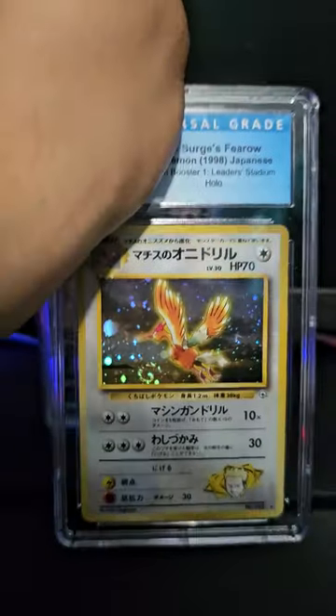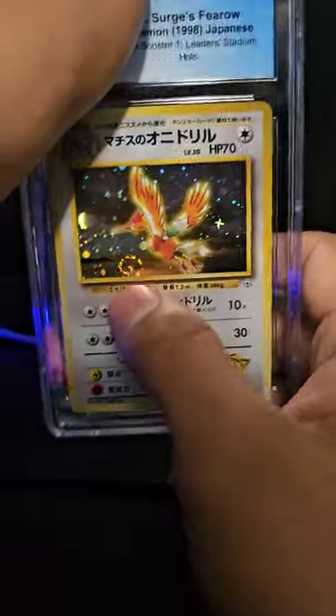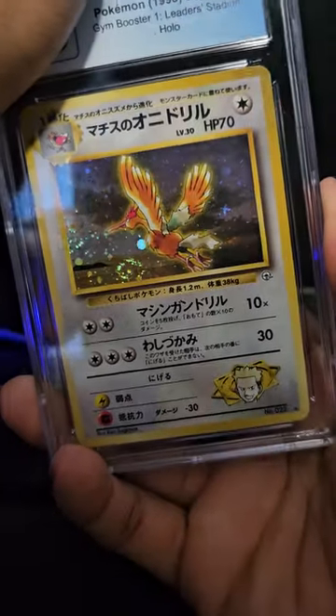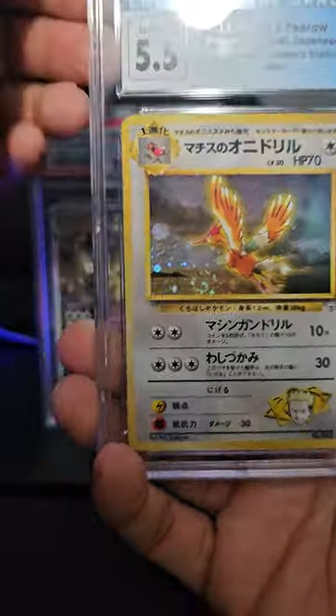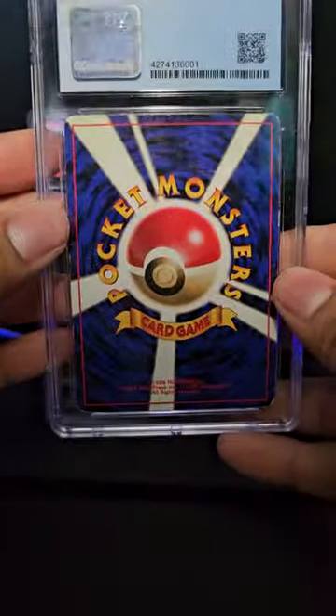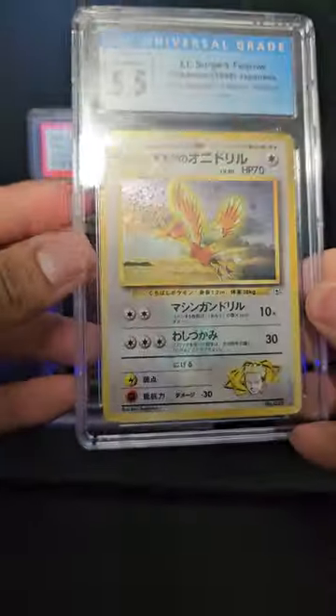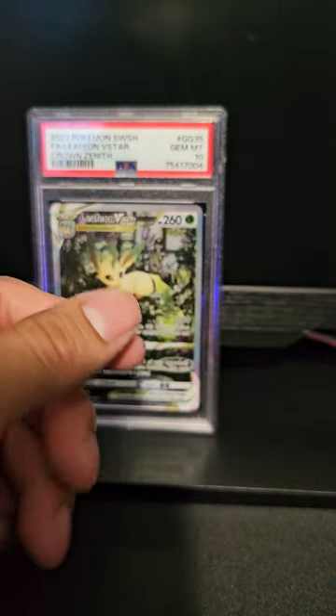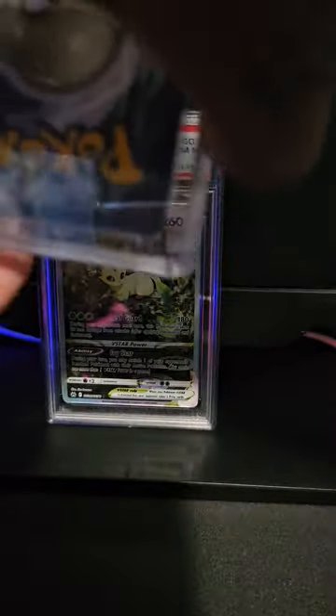We got a Lieutenant Surge's Fearow - look at that swirl! It does look pretty beat up, so maybe a five... it's a 5.5. I know somebody wanted this one, but I don't know what grade they'll accept. All of these vintage cards average around forty dollars.